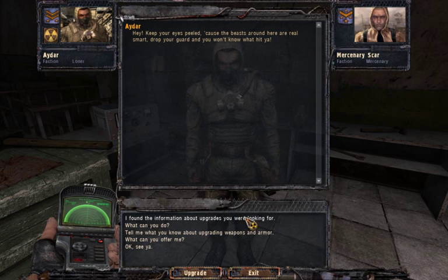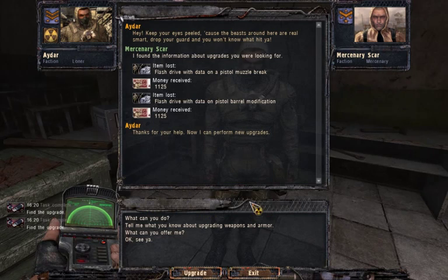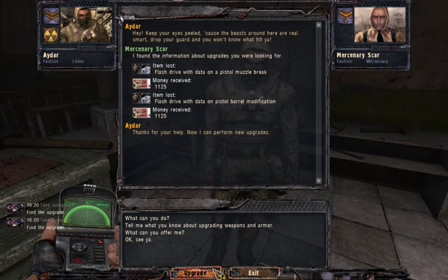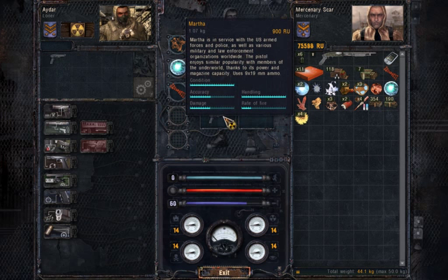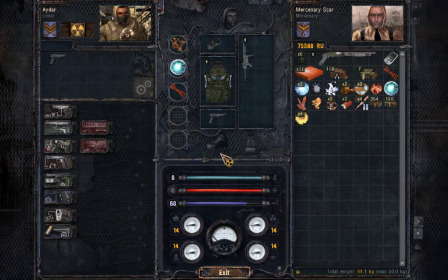Phase one: ask for a job. Phase two: take the job. Phase three: done. And now I think he will be able to do more upgrades — maybe not for this one. But this is how you get more of the upgrades working.